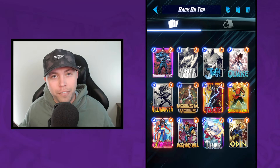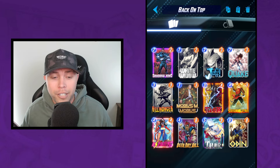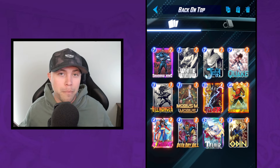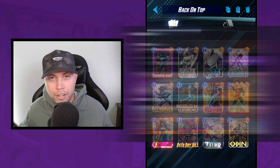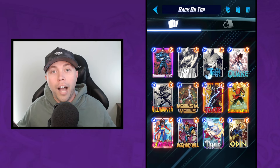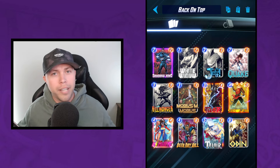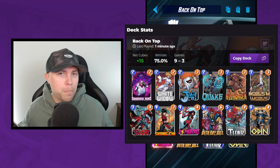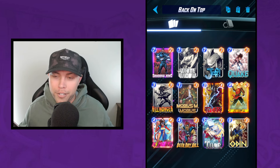After reaching Infinite with the Namura on-reveal deck, I decided to play another deck that heavily focuses on getting all of its stats from on-reveal cards — the Thor's deck. It's running Thor, Beta Ray Bill, and Lady Thor. I ran a very similar version to Infinite last season. This version performed the best for me: out of 12 games, I had a 75% win rate, though the other two versions performed similarly well.